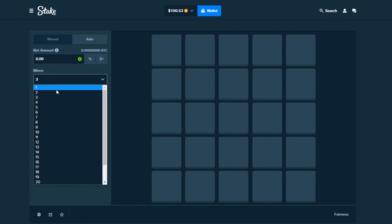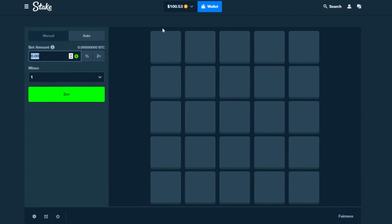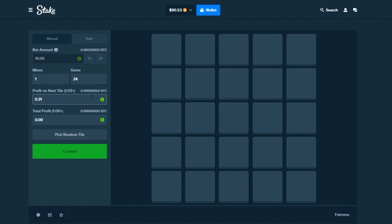You probably already saw my video where I tried to turn $50 into $500 — we got to about $200 and then I lost it all. So let's see if we can make back that money. This guy said he goes in with about $10 at a time, but we might go up to $20 or $40. He goes for a 2x every single time, so that's what we're going for — as soon as we see $10 profit, we cash it out.